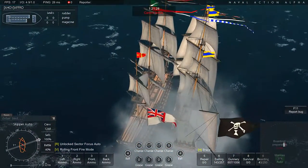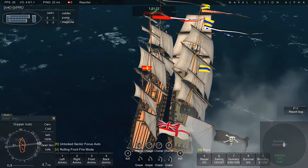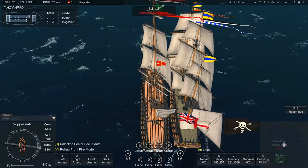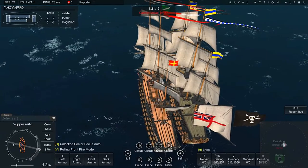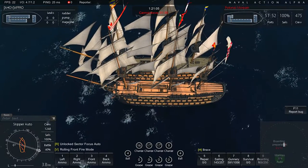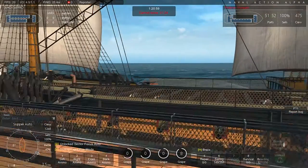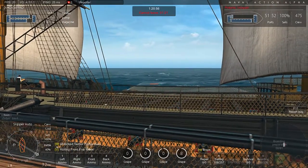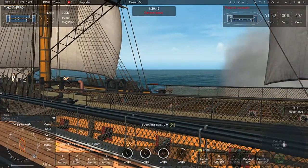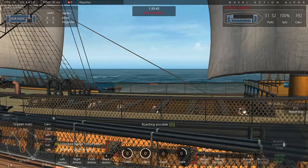225 people died, and a crew shock as well. You can also see that I began to transfer the crew to boarding. I don't know exactly why NPCs sail against the wind, but it's a good chance for you to board one-rate ships. Now we are very slow and you can press G for boarding.